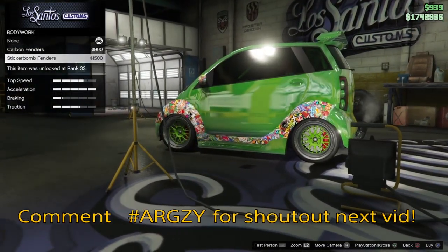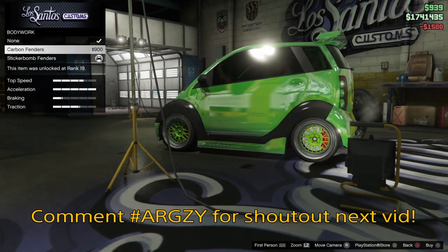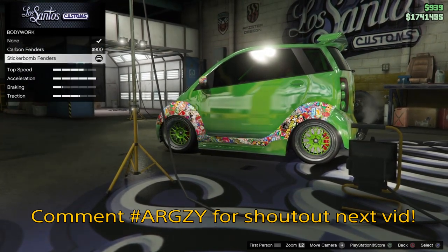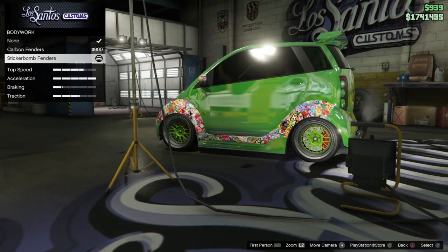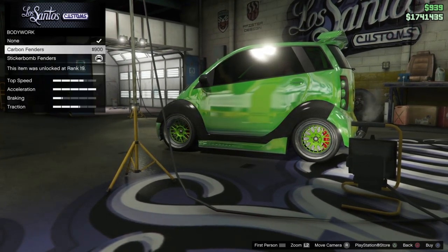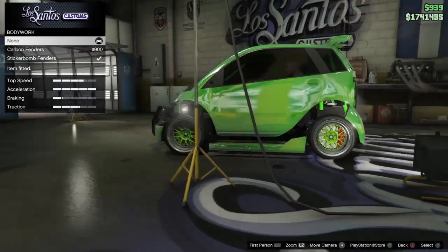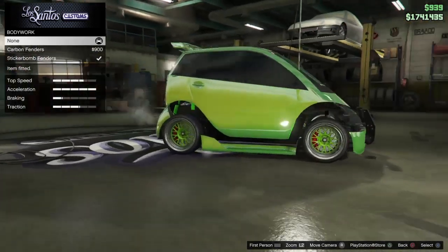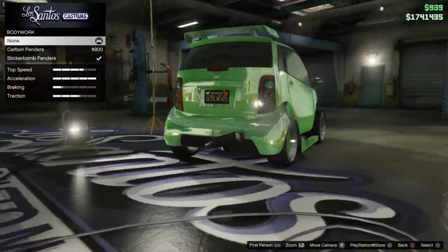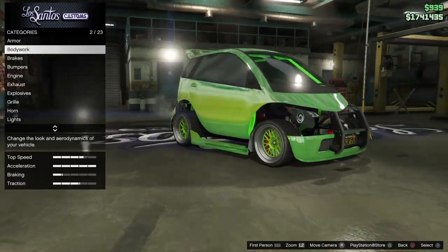Go to bodywork and buy the sticker bomb fenders, then keep switching from sticker bomb fenders to none — you have to keep spamming it fast until you land back on none. It takes a while for some people, but you could get it first try. When you see the invisible part, press purchase none to make it stay permanent. All the side parts will now be invisible.